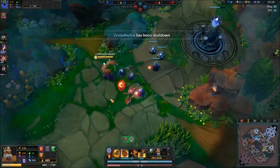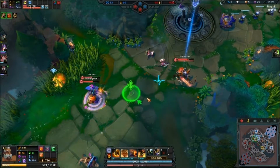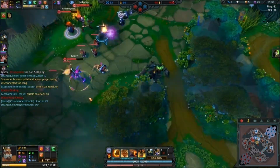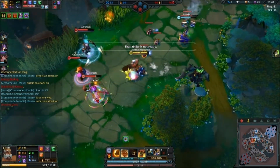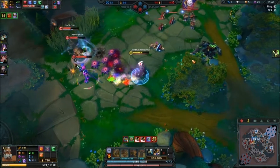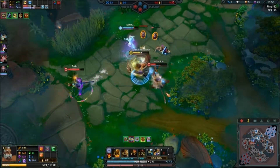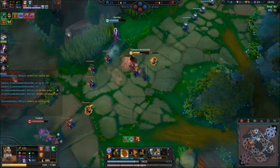Alright, I'm gonna run up there — I'm on my way. Looks like they need help. Ult up in 10. I'm coming in — go in, get someone. Let's go. Come at me. Let's go for this guy. Oh, he has a dash. It was so close.